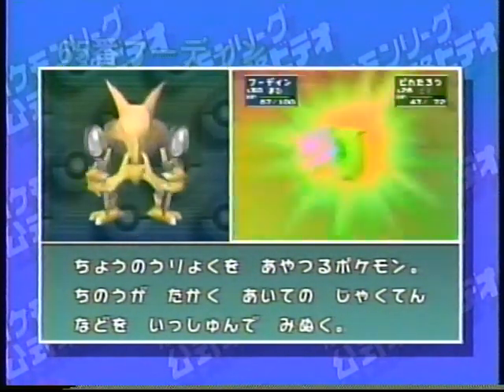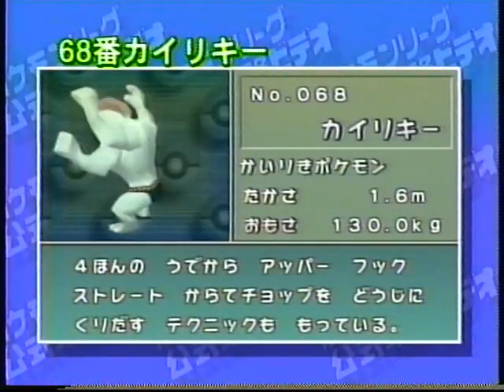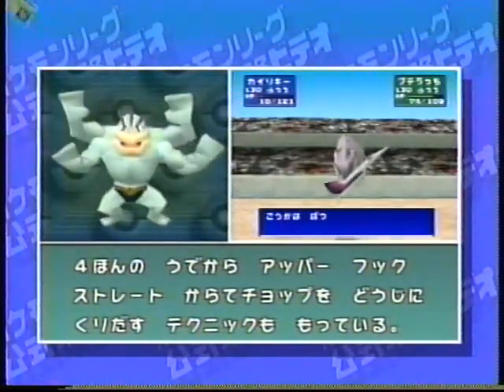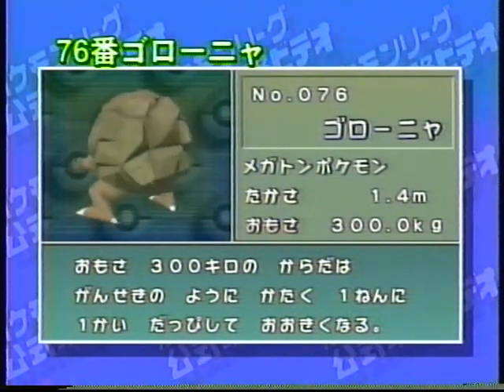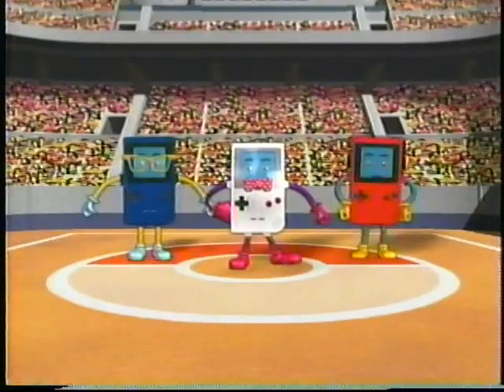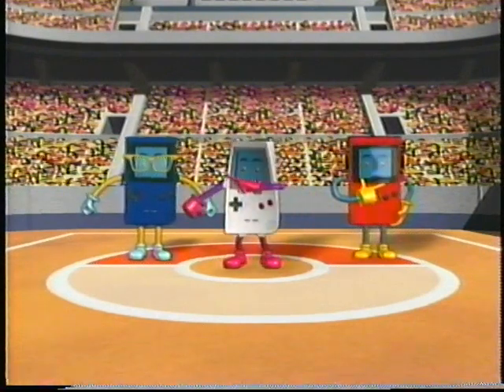素早さも高く、トレーナーの使用率は全ポケモン中1、2を争うほど。攻撃力だけなら誰にも負けないのがカイリキー。技マシンを使えば意外な技を覚えるので面白いかも。最後は岩・地面タイプポケモンのゴローニャ。電気タイプに強く防御力は高いが、実力的には今一歩といったところ。